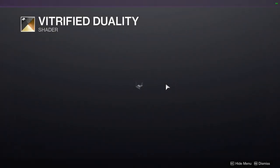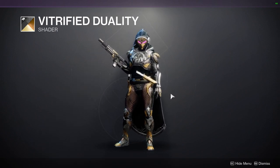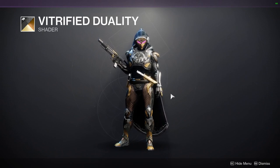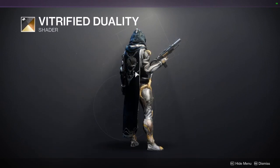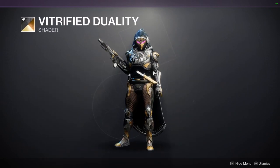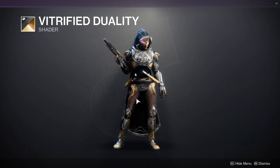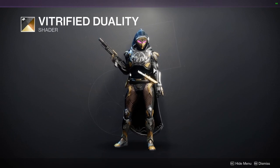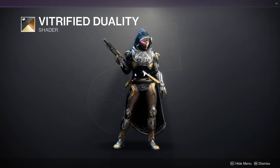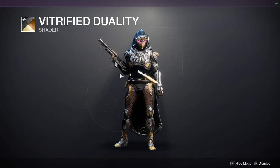The first shader is Vitrified Duality, a really cool shader from Season of Dawn, which was from the first season of the Shadowkeep expansion season pass. If you missed it, definitely pick it up. I like the blue for the cloth and also the white. We also see a lot of silver, yellow, and a brownish off-color for the armor, and the glow would be purple.